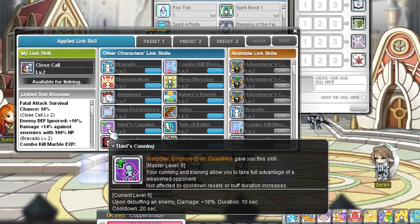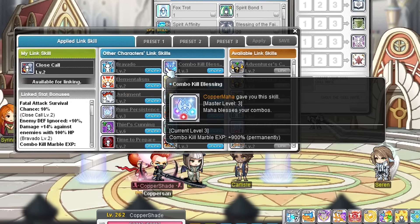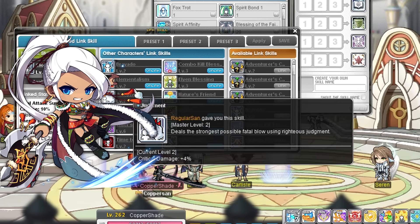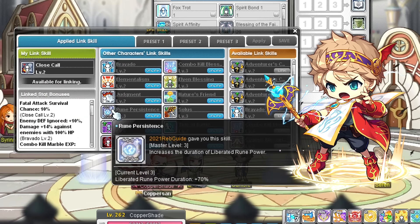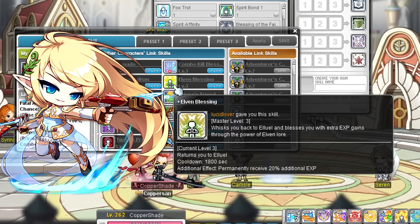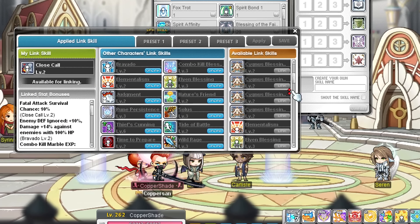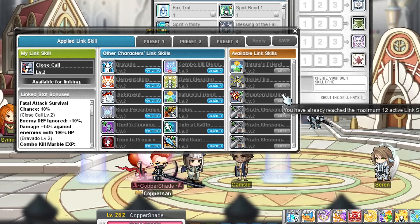If you want to focus on grinding, I would first go for the Aran link skill and get this one to level 2 — it increases the EXP of combo orbs, which is pretty powerful in the early game. After that, level up the Evan link skill; his link skill increases the duration of runes, which is basically a longer free double EXP buff. After that go for Mercedes — her link skill increases flat EXP, which is also amazing. All three of these link skills can go to level 3, which I highly recommend getting, but there's no rush especially if you are just starting out.